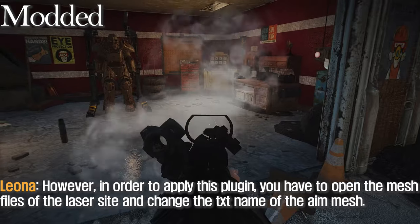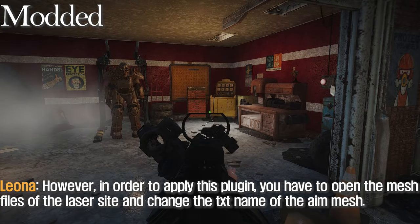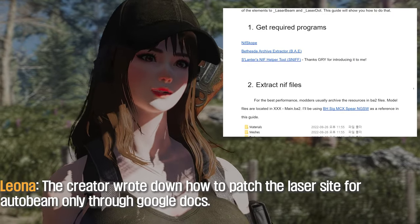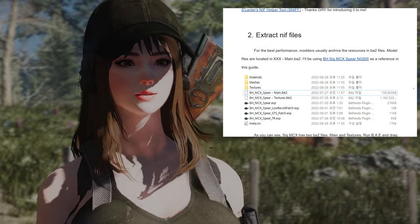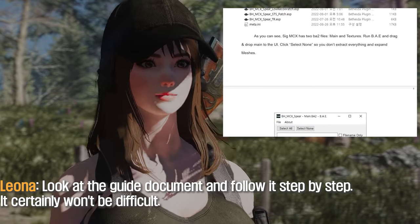However, in order to apply this plugin, you have to open the mesh files of the laser sight and change the name of the aim mesh. The creator wrote down how to patch the laser sight for AtaBeam only through Google Docs. Look at the guide document and follow it step by step — it certainly won't be difficult.